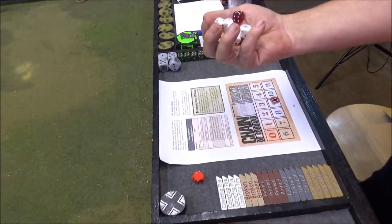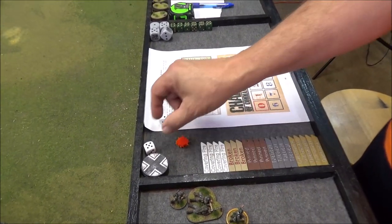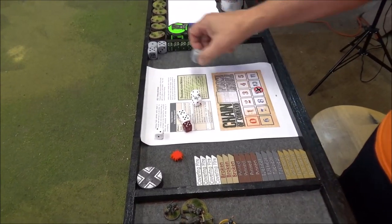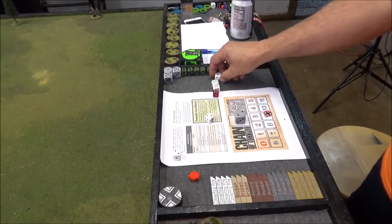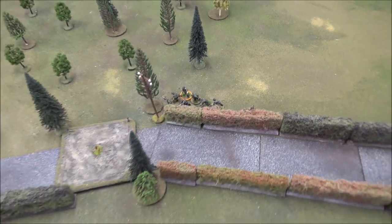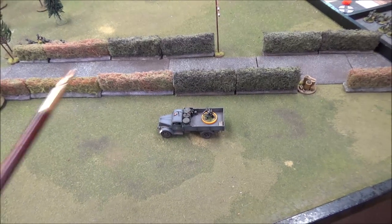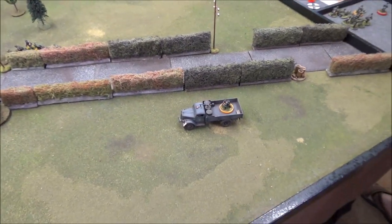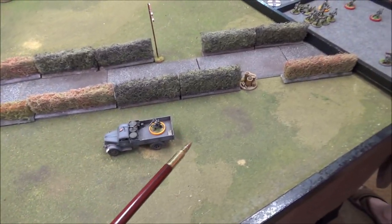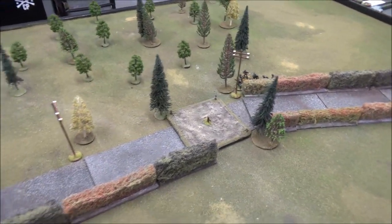Andre rolls for his first phase — two fives, a six, and a pair of twos. He brought in a squad, couldn't put them on overwatch. With the other dice, he brought in a squad in a truck — for one point the truck can carry a squad. The truck made a massive 17-inch move coming in.